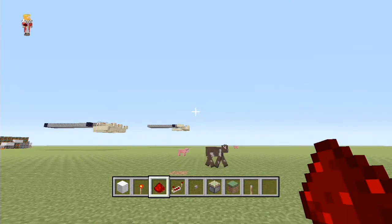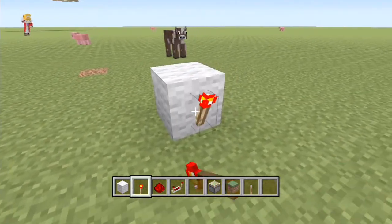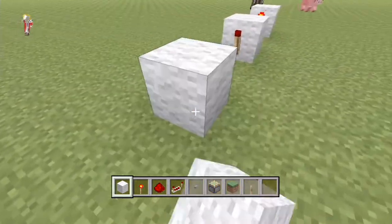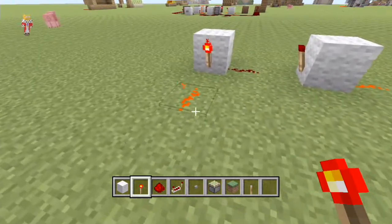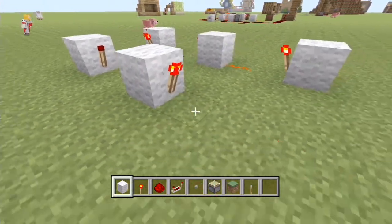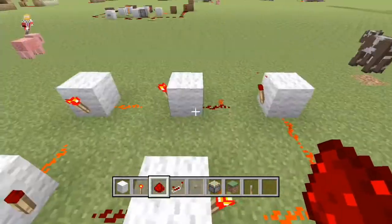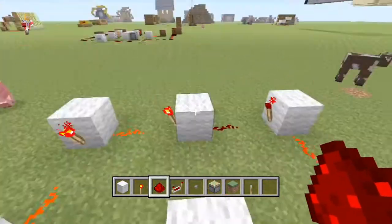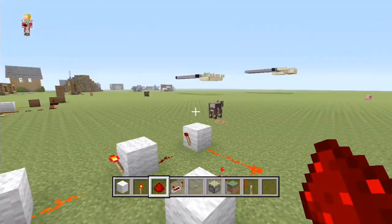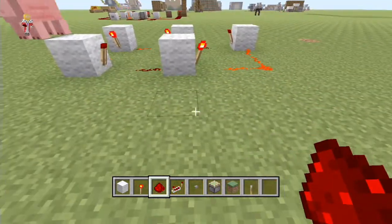The first thing you want to do is build the clock we did last episode — the five-tick clock. Put a block down, a torch, piece of redstone, block, torch, piece of redstone, block, torch, redstone. You're going to need five blocks and five redstone torches with redstone in between. You'll see the redstone is flashing — it's the easiest clock to make because it requires the least resources and is very easy to remember.